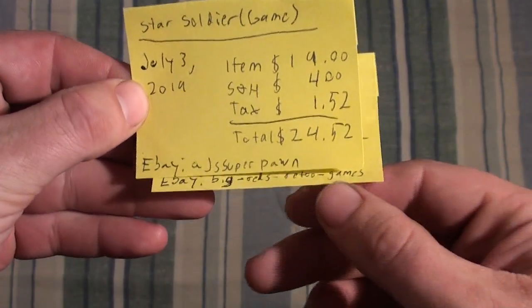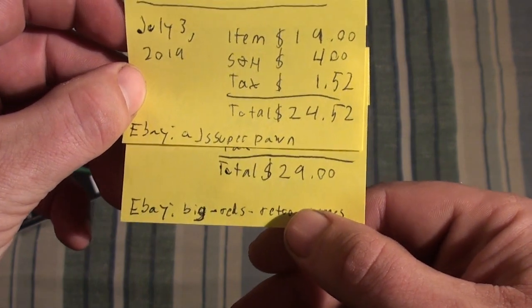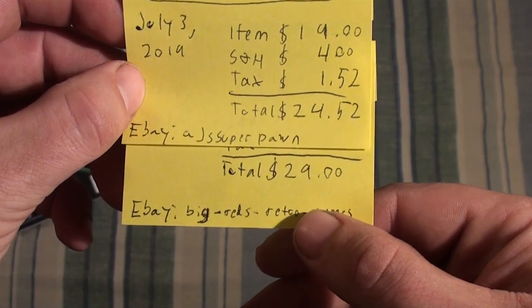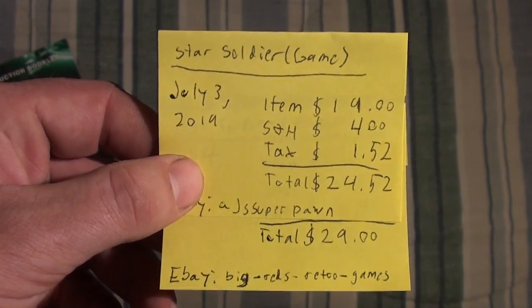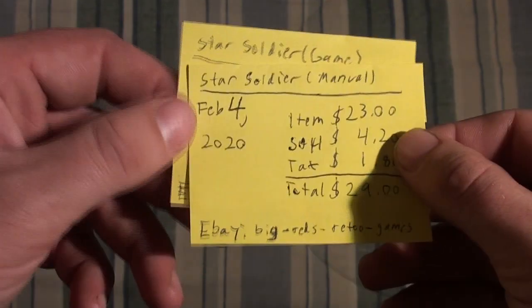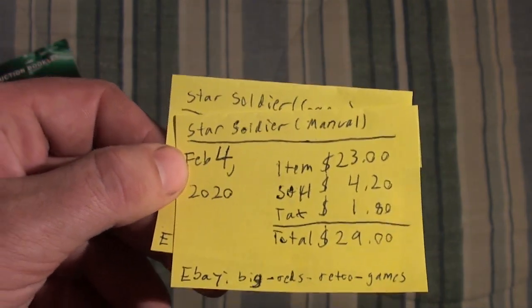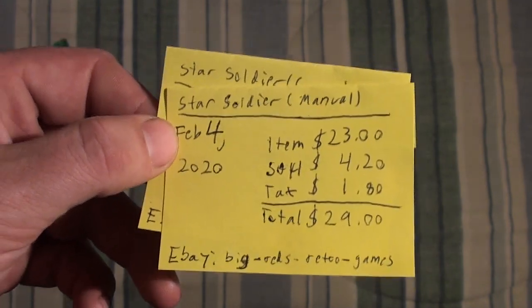All together I got this for around $53-54. From what I've seen on Price Charting, it's $150 for a CIB, and the last manual I saw sold for $100. So it's a big jump in price for the manual. I'm lucky I got this before the pandemic happened and everybody got stimulus checks and started buying up all the games, manuals, and whatnot.